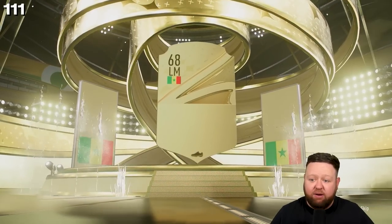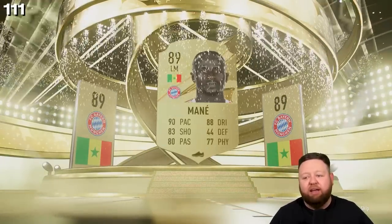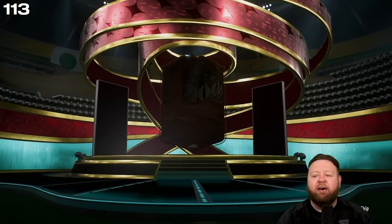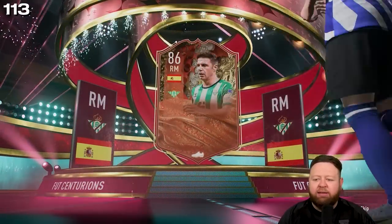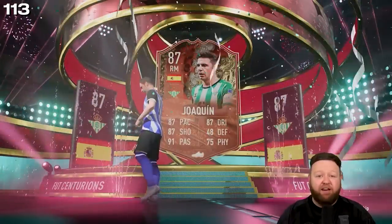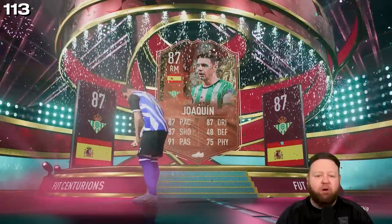A Lafont walkout goalkeeper in form — the second one is even better, with an 89-rated Sadio Mane. Great stuff there. I actually got a Centurions player — a Spanish right mid, 87-rated Joaquin — in the pack from that. I've packed my first Centurions, lovely stuff, and it was on Friday night just after the promo had come out.